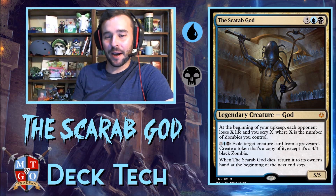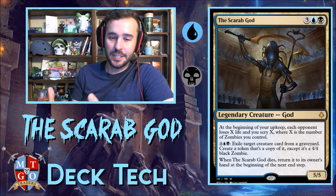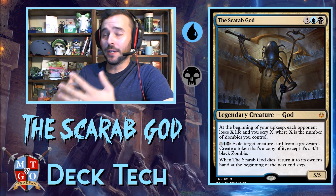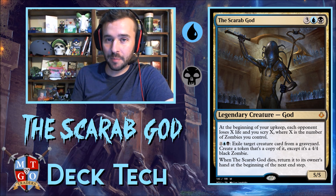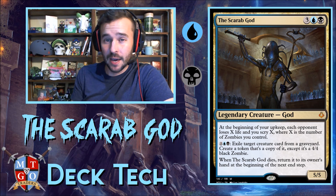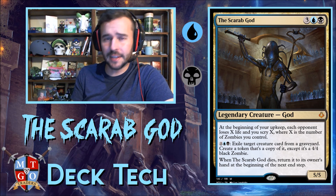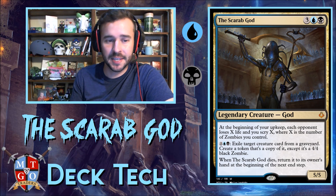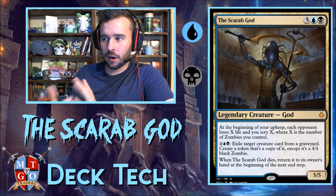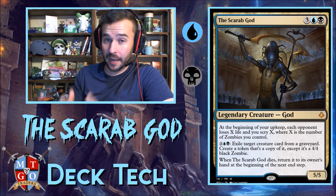Alright, so we're playing the Scarab God. What are we doing with the Scarab God? It has this first ability — each opponent loses X life and you scry X, where X is the number of zombies on the battlefield. You could definitely go zombies with the Scarab God, but with this particular build, since it has reanimator on the stick, we can reanimate anything out of anybody's graveyard. I decided to go with a Black-Blue Reanimator deck.